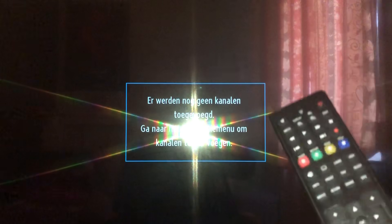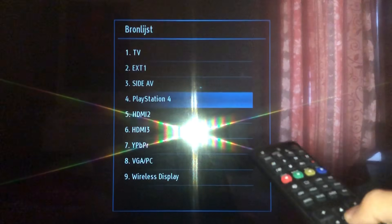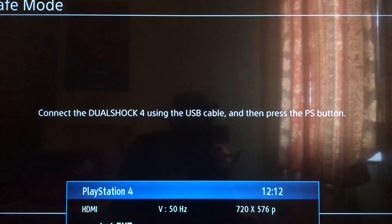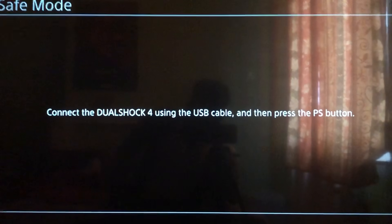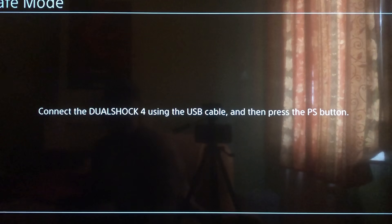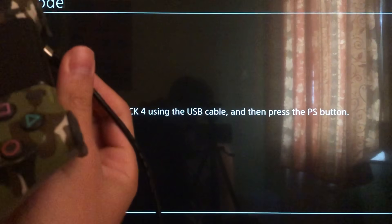If you don't see anything on your screen, grab your TV remote and press Source to go back to PlayStation 4. You'll get a screen that says safe mode: connect your DualShock 4 using the USB cable and press the PS button. Connect the USB cable with your controller like this.